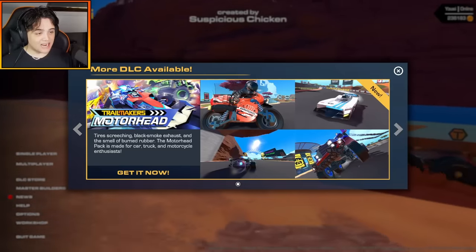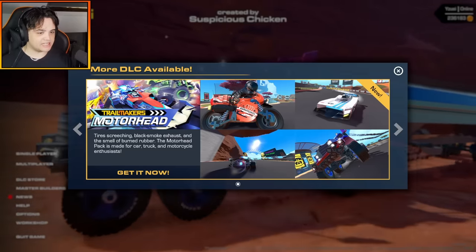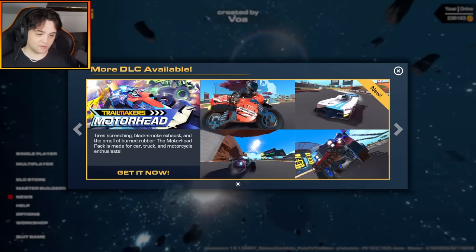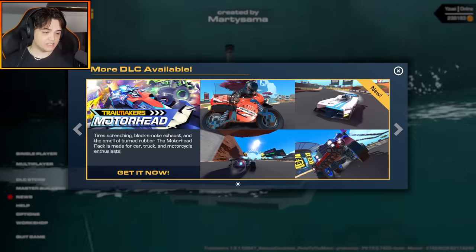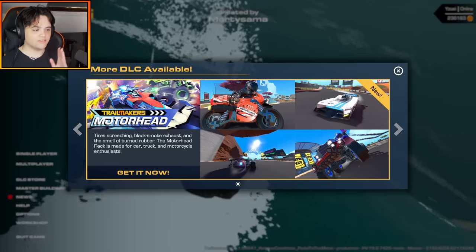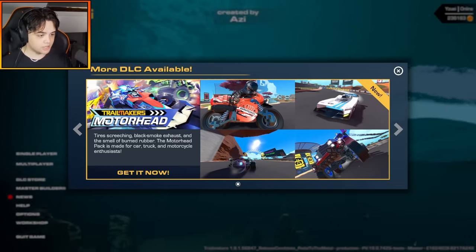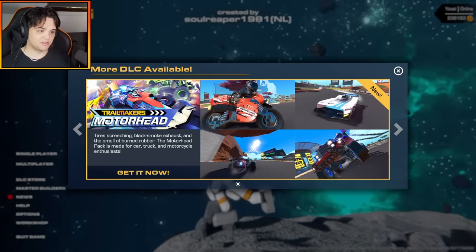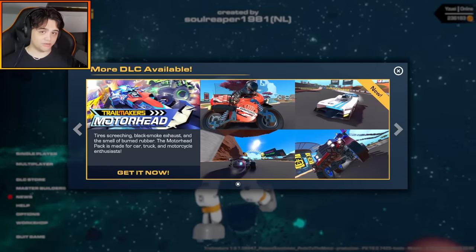It seems I have early access to 1.9, the new update and the brand new DLC, and today we're gonna check it out. We're gonna check out everything that's installed for this entire update including the DLC. I'll show you what parts of the game are free and then also what parts are included in the Motorhead DLC. We finally have a release date for the update and the DLC, and that is the 15th of August.